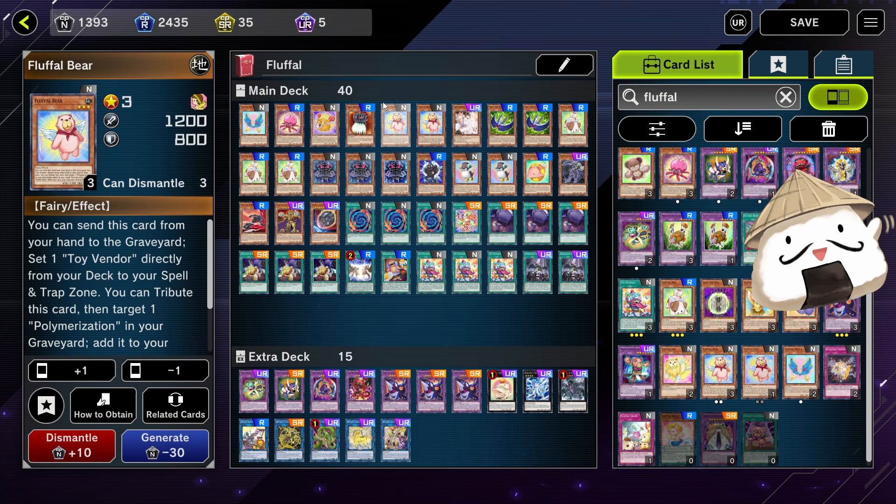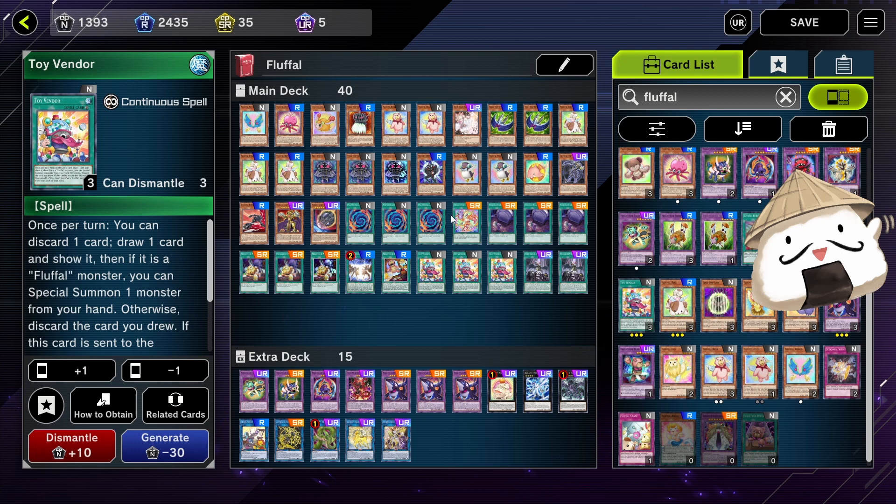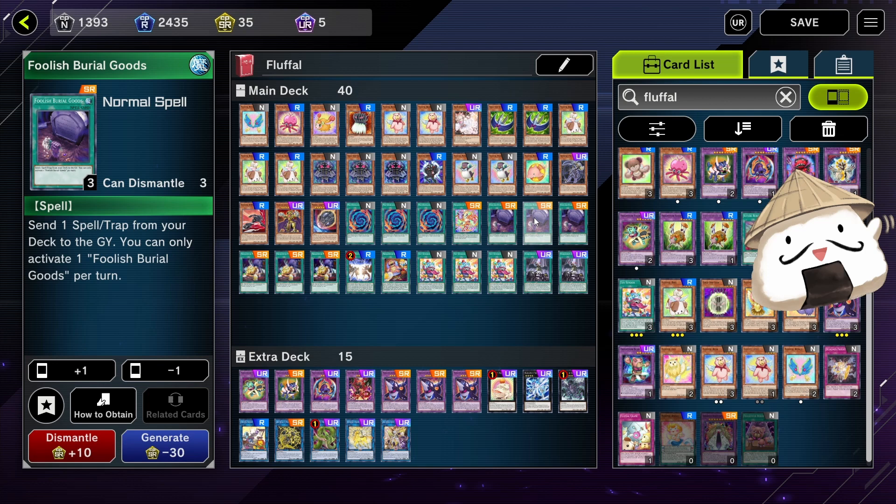I'm running two Bears. Lots of people run three, but I feel like three is too much — two is just about right in my opinion, but this is all subjective. I like two Bears because you can send this card from your hand to set a Toy Vendor directly onto the field, and you can also tribute this card to target one Polly in your graveyard and add it to your hand. With Foolish Burials, if you're running three Bears, you won't have enough Toy Vendors, giving you some dead Foolish Burials.